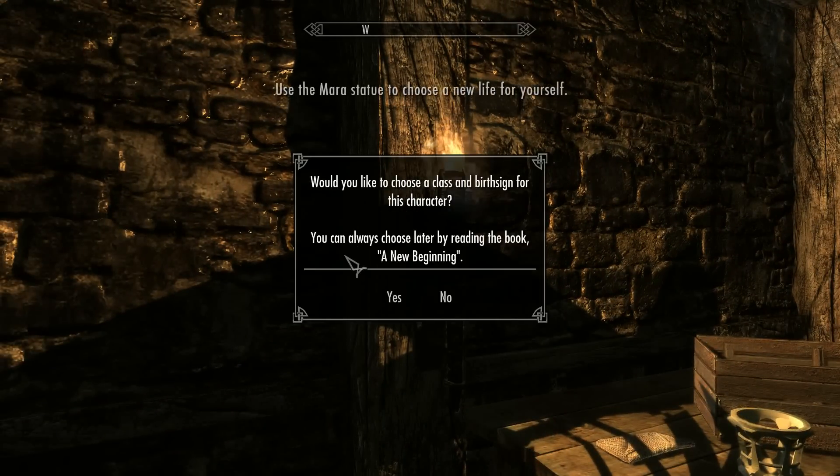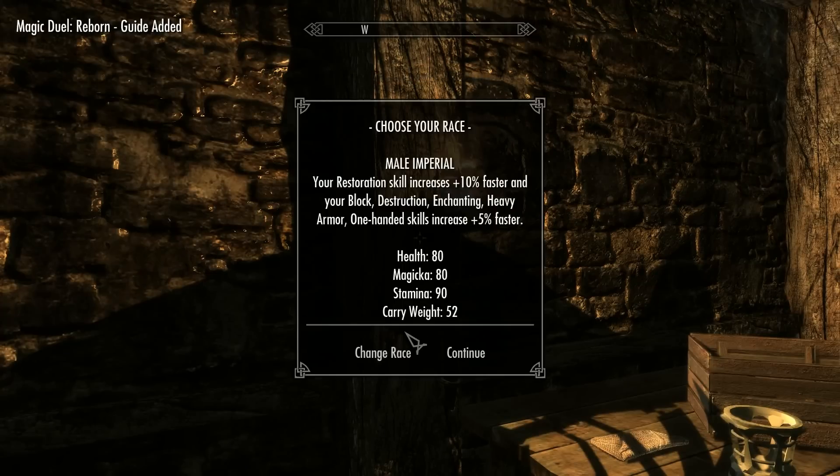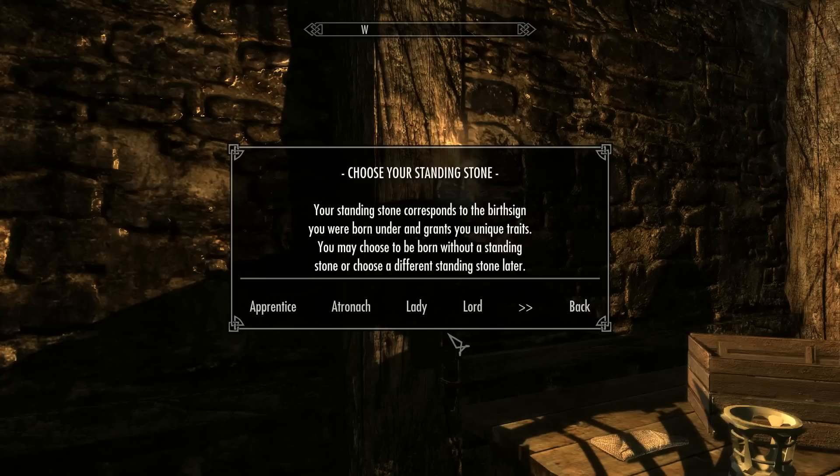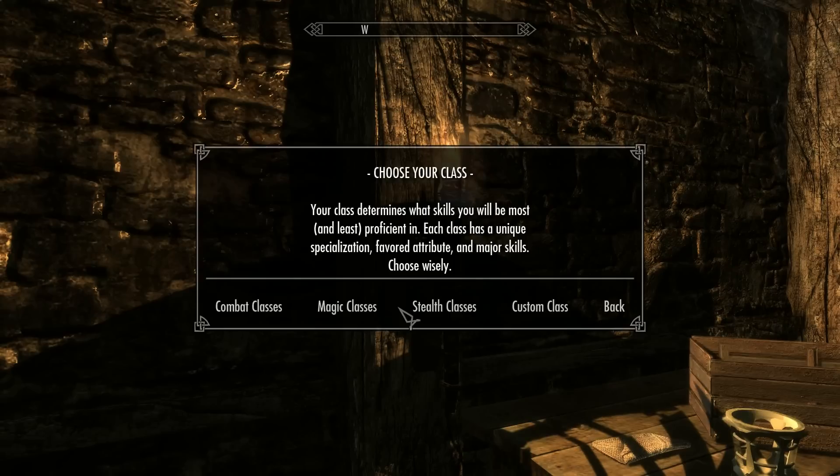Would you like to choose another class and birth sign for this character? Yes. As a Male Imperial, my Restoration skill increases 10% faster than usual and my Block, Destruction, Enchanting, Heavy Armor, and One-Handed skills are 5% faster. As for my birth sign — the Standing Stone — I'll pick Lord. Lord is always my personal favorite: I get a 50 armor rating bonus and 25% magic resistance, so I'll definitely choose that.